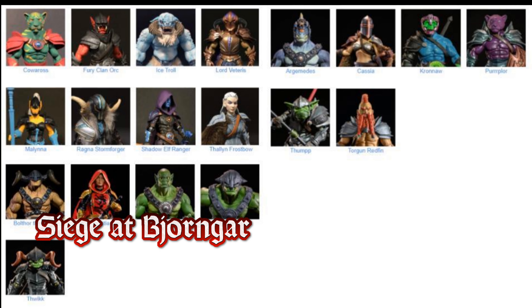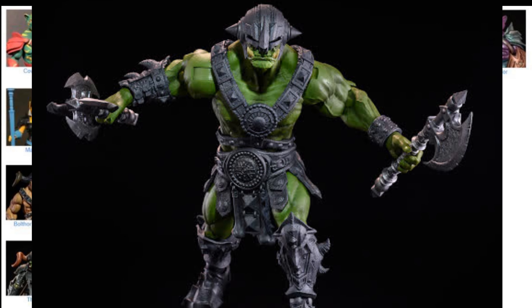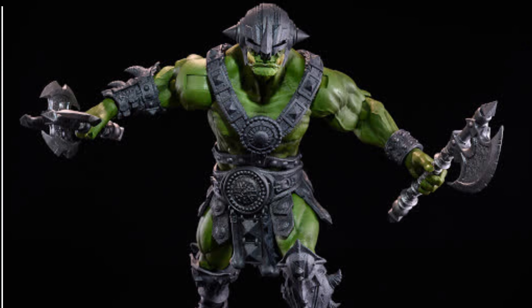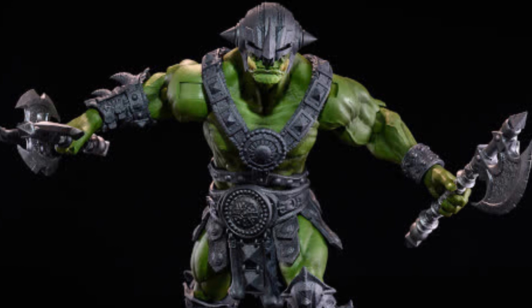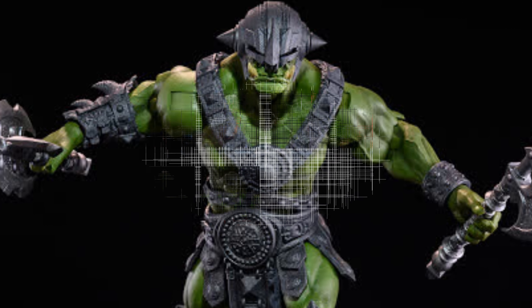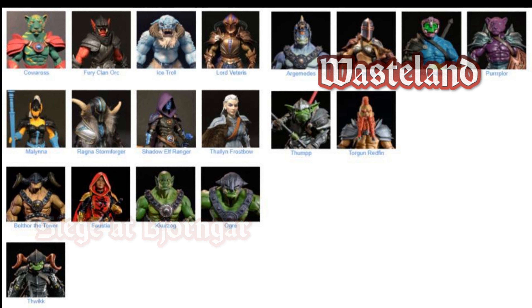Then you had the Siege at Bjorn Gar, and this is where they started introducing these ogre-sized figures — 9 to 10 inch or so huge figures that are not as bulky and unwieldy as the Trolls. They're more shaped like regular people but just in much, much bigger proportions. Both Tower Curzog and the Ogre Legion Builder were released in that wave.